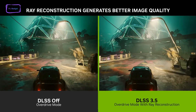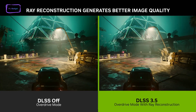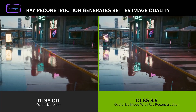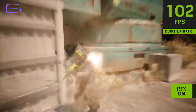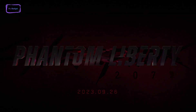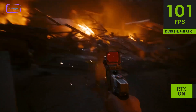Nvidia is directing its focus towards integrating DLSS 3.5 into games that emphasize path tracing, commonly referred to as full ray tracing. This is in contrast to titles that use ray tracing selectively, such as for specific elements like shadows or reflections. An upcoming DLC for Cyberpunk 2077 called Phantom Liberty, released on September 26, will include DLSS 3.5 support and will also debut the previously showcased path tracing feature.